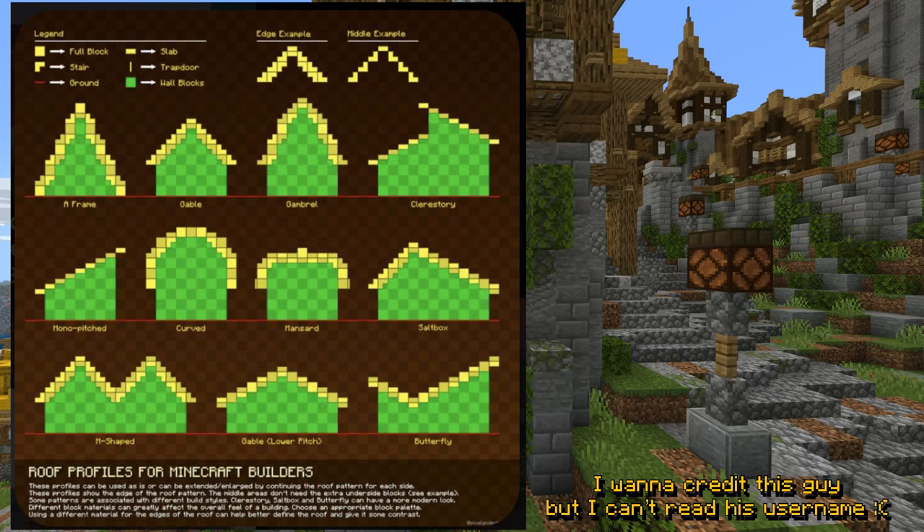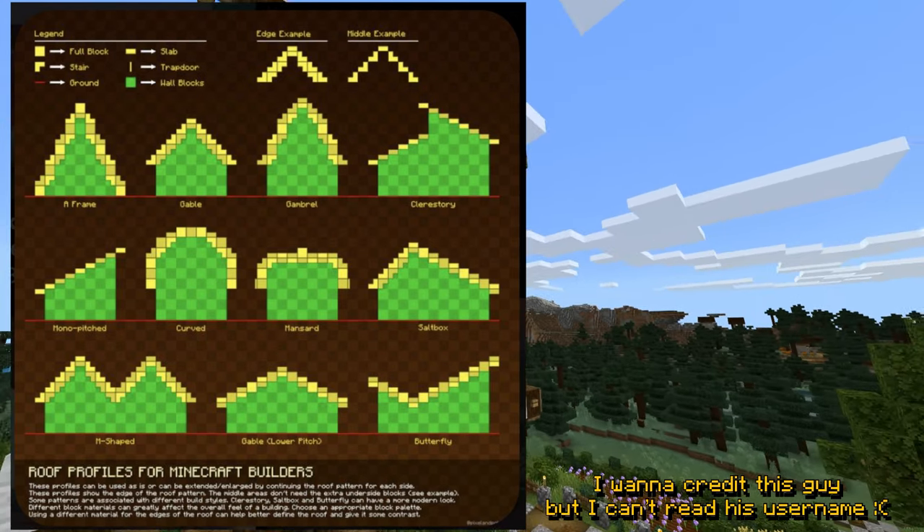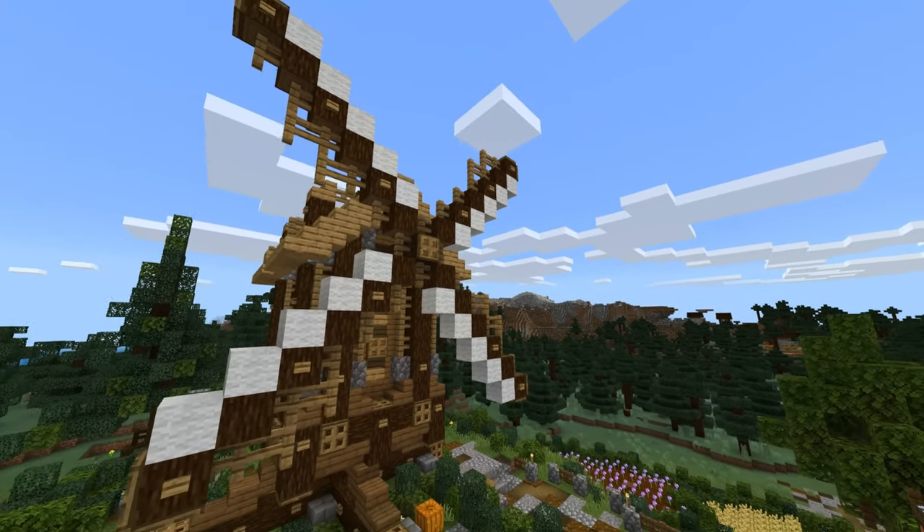Add leaf blocks on the side — it'll look like vines creeping upwards. Building good looking roofs can be a bit challenging, so here's a nice roof pattern guide I found on Pinterest — feel free to pause if you need to copy it. You can use different blocks for the roofs of each house, especially when the houses are attached to each other, as this makes the separation between each house a lot more clear.